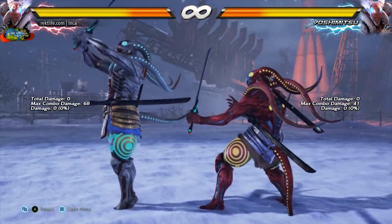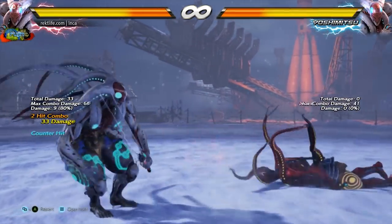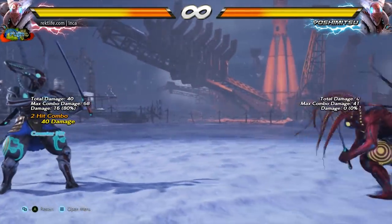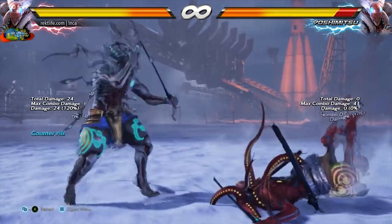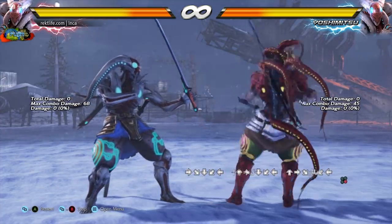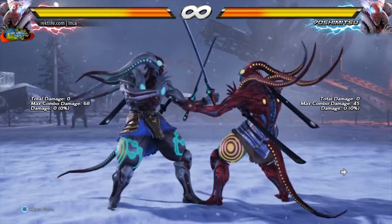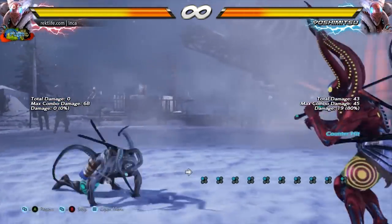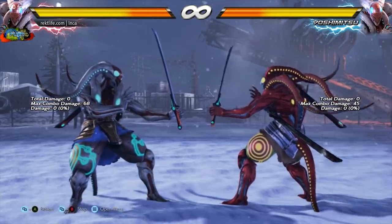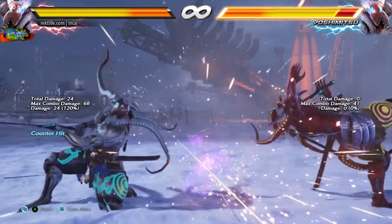The initial poison wind stomp is guaranteed when you're close. With the display on, you can see that all escapes are being mashed — holding back, mashing side roll left, and mashing roll right all result in hits. Just know that at max range it will whiff along with all the other key follow-ups.